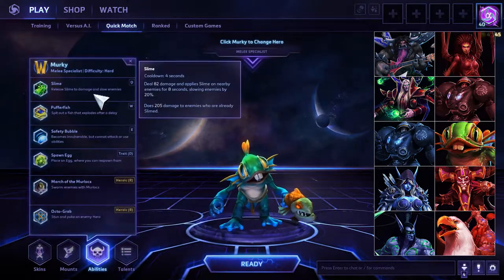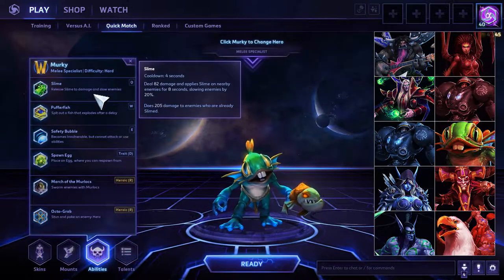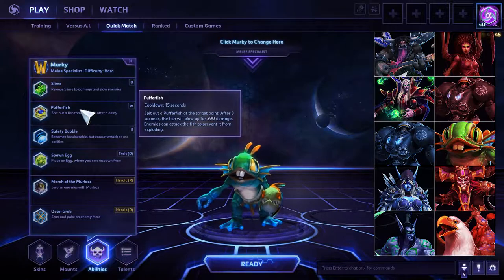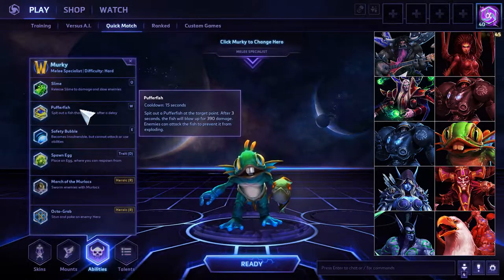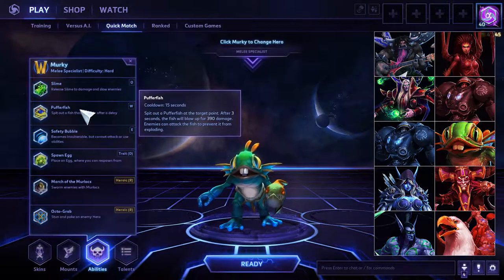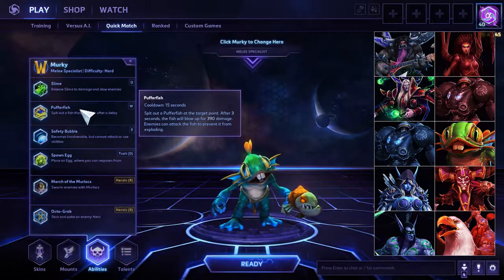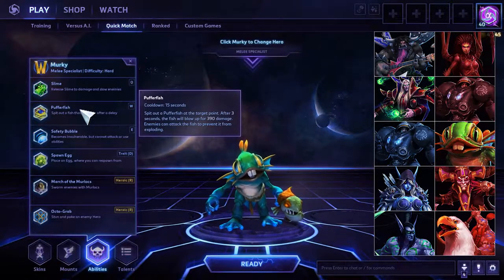Let's take a look at his abilities. Slime: release slime to damage and slow enemies. The slow is almost negligible but it lasts for eight seconds, and you can deal more damage to people who are already slimed. Puffer Fish: spit out a puffer fish at a target point — after two to three seconds the fish will blow up for a large amount of damage. Enemies can attack the fish to prevent it from exploding, I believe that's three hits to disarm it. Most people do not have the attack speed to actually disarm it in time, and you can't damage it with abilities. This is your main pushing ability — it clears waves very efficiently, and towers don't target it so you can safely toss it onto a tower and start dealing siege damage.